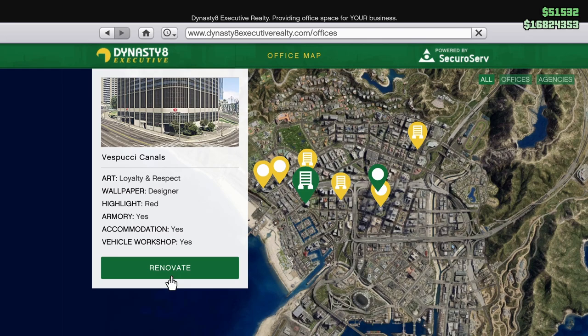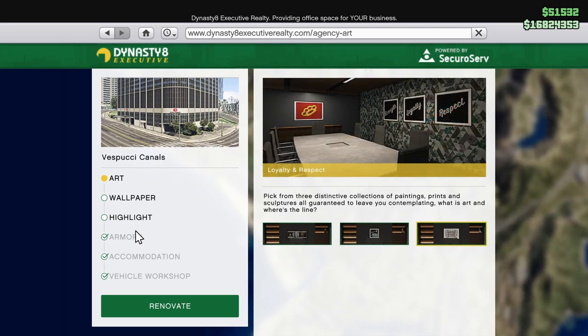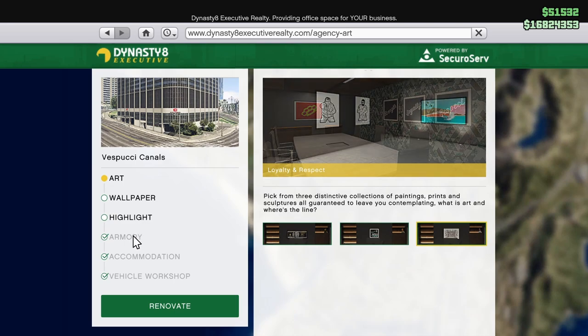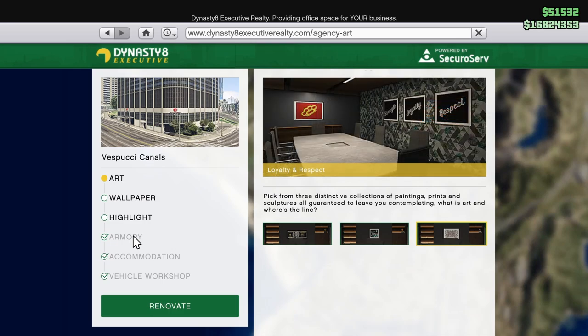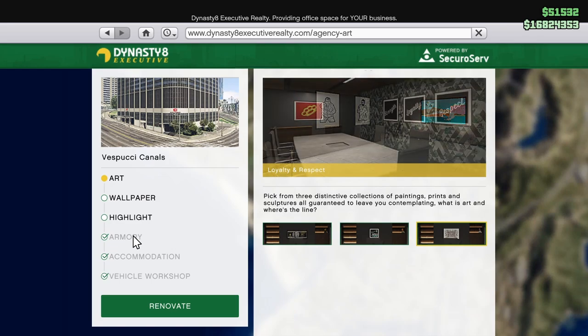The second thing you're going to need after you get the agency is to actually get the armory in the agency. Now if you don't have the armory in your agency, there is a chance that one of your friends does and you can use your friend's armory to actually unlock these things. The armory is the one thing that you do need though.